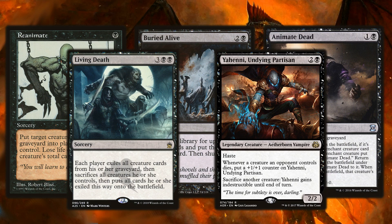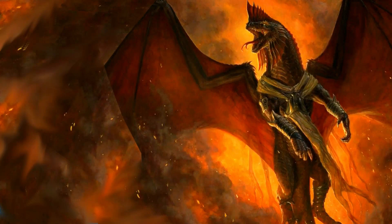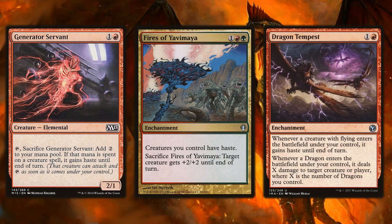Since our commander costs six mana, you definitely want to run some haste options. Stuff like Generator Servant, Fires of Yavimaya, and Dragon Tempest are great choices to make sure Vivictus can attack immediately when it hits the battlefield — letting you deal with a problematic permanent or start dealing commander damage right away. I didn't have much haste in my initial build and quickly found it's really important to have some sort of haste package.